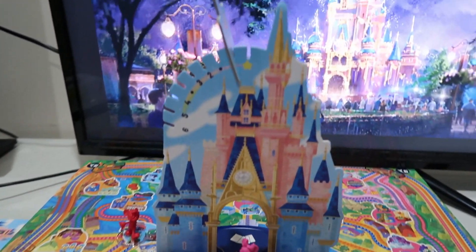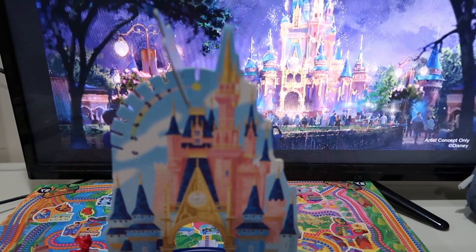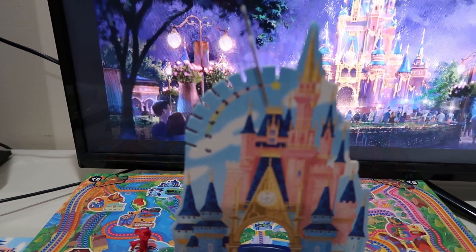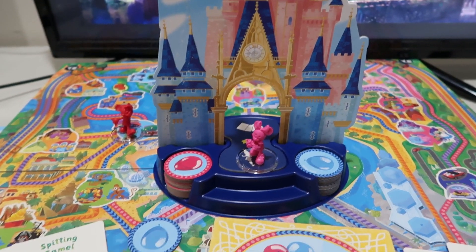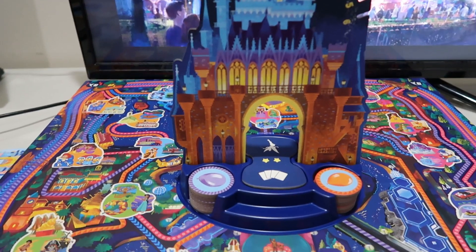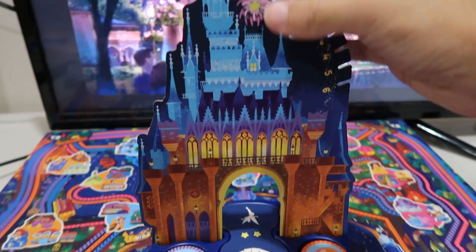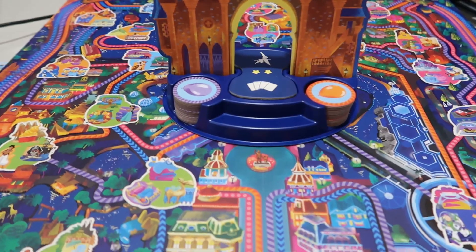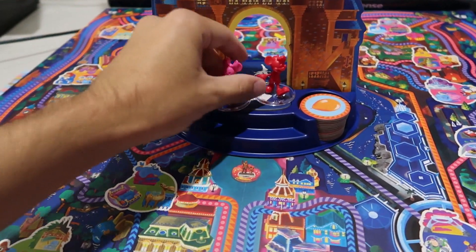When Tinkerbell reaches the top slot, night falls in the Magic Kingdom Park. You'll want to set the Cinderella Castle — including the entire base and all character figures — aside off the board. Now flip the board over to the nighttime phase, move Tinkerbell back to the starting slot for your player count, and put all the characters back at the Cinderella Castle.